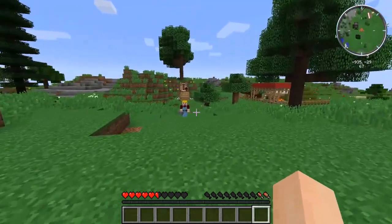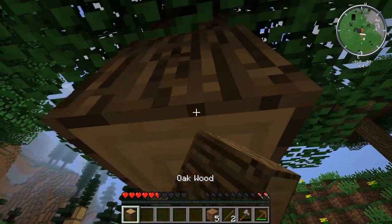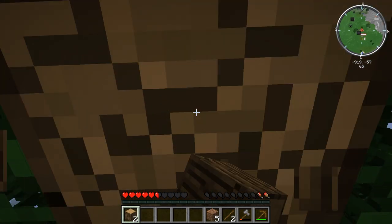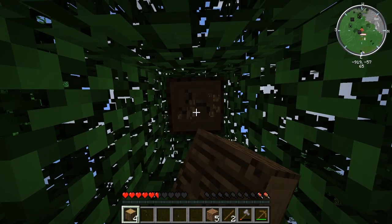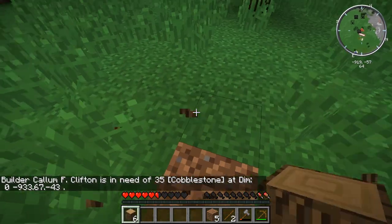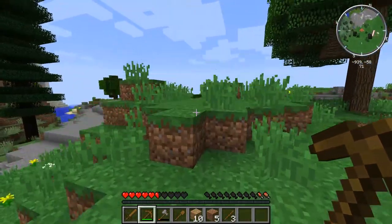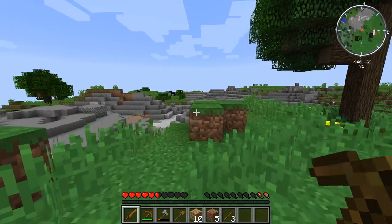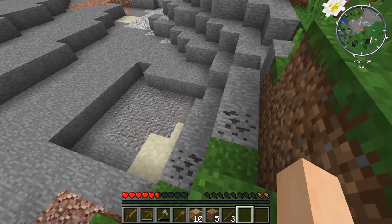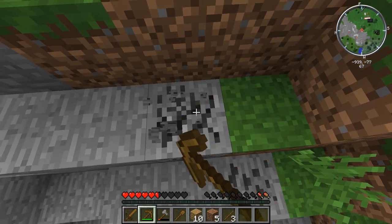Alright Callum, I'll get you your cobblestone. I need to start collecting some resources for my builder so he can build me a builder's hut and then build me a town hall — that lazy bastard. So I'm going to punch some trees, get some wood, do all that usual stuff. I know you're in need of cobblestone. Let's find some food — I need food. Is there anything over here to eat? There's some coal, which is not for eating, even though it looks delicious.